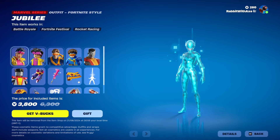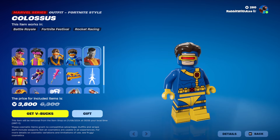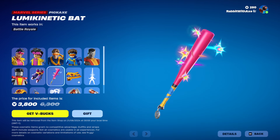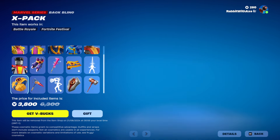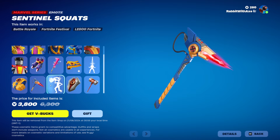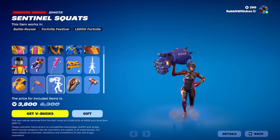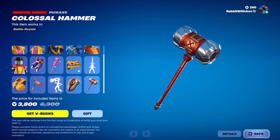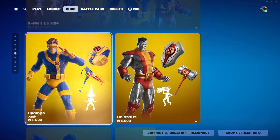The X-Men stuff is also here with Jubilee — about time we got her — with Lego style. Cyclops with Lego style. We have Colossus with Lego style. Jubilee's Blades back bling. We've got the Lumokinetic Bat, Cyclops Flare wrap, Optic Blast emote — that works pretty well with the skin actually. We have the X-Pack back bling. Op-Pick-Toll — that's awful. Blast Axe. Sentinel Squats emote — oh, I like that a lot. That might be the best thing in this entire set. The Osmium Shield back bling and the Colossal Hammer pickaxe. Very nice. Get those separately if you want. Weird that you can get Jubilee stuff more separately than the rest of them.